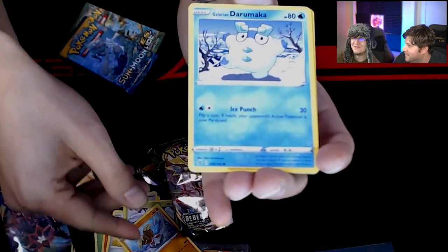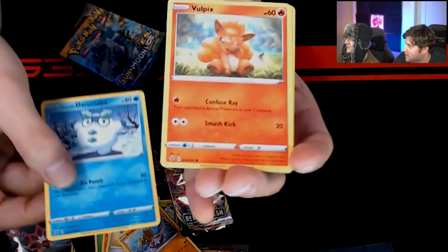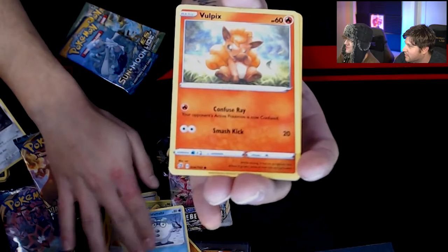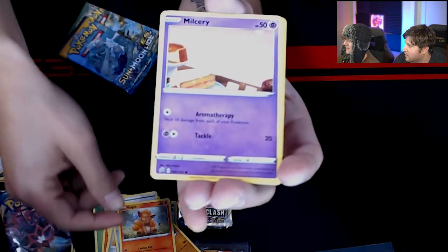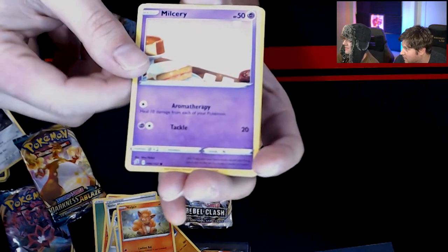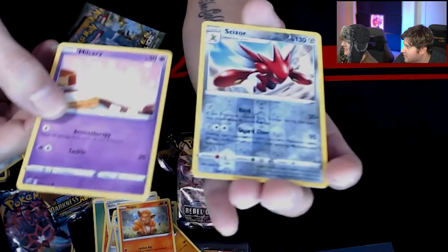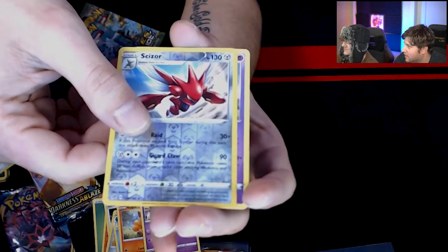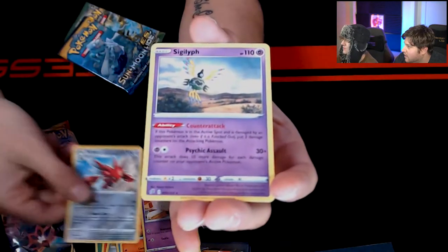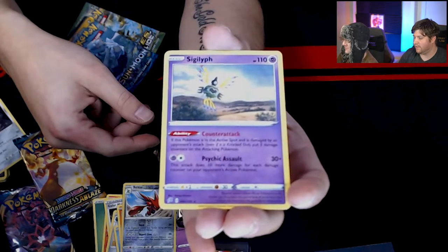We got a Darmanitan — one big fluffy boy. And then we got a Vulpix — oh, that's a cute Vulpix. And we got Milseri, kind of hidden in there. And then we got a Scizor, which is awesome — Scizor is one of my favorites. Then we got a Sigilyph. Non-holo, not the best.